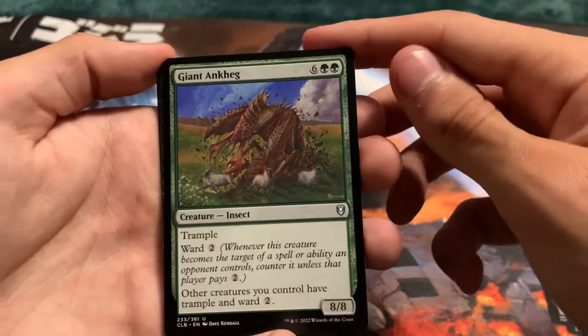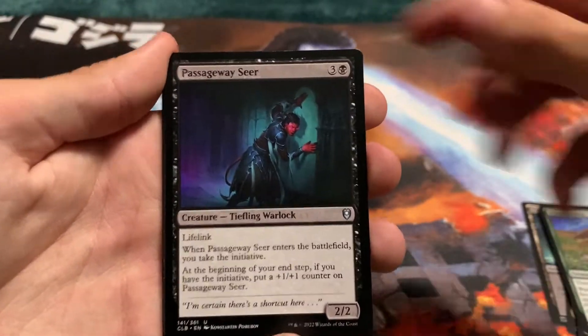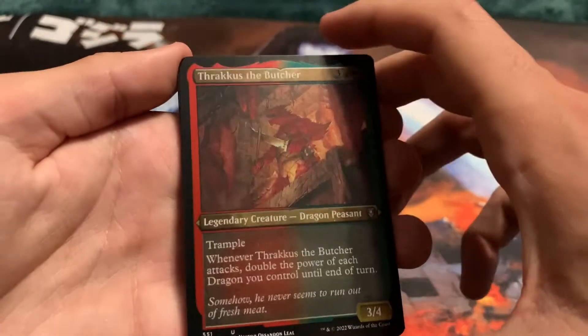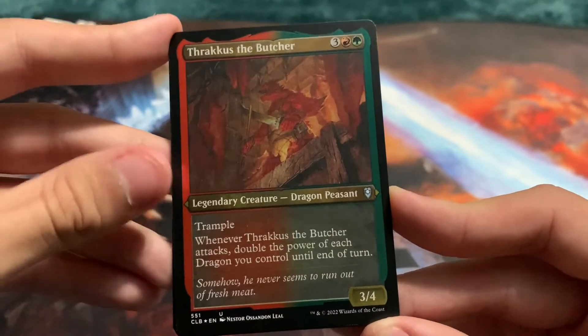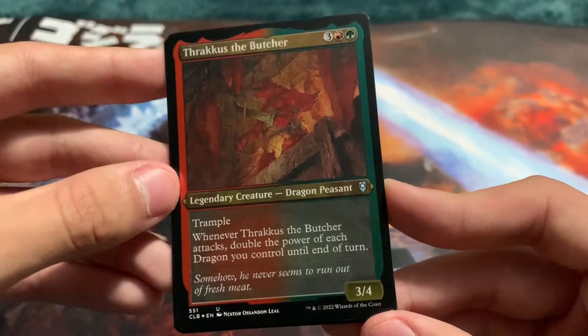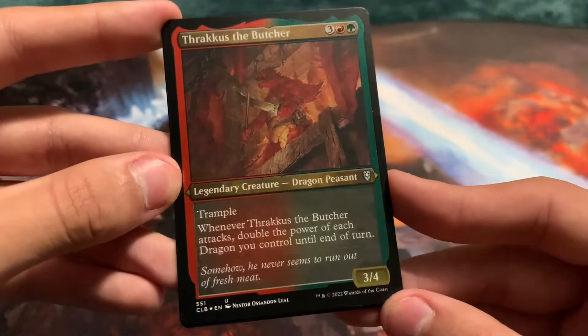Sharpshooter Elf. Giant. Ankeg — the other creatures you control have Trample. Passageway Seer. Shadow Arc Druid. Hardy Outlander. Oh, that's so cool — oh my god, it's a dragon! Thrakas the Butcher — whenever Thrakas the Butcher attacks, double the power of each dragon you control until end of turn. That's nutty — absolutely insane. And we got it on this super cool looking foil card!